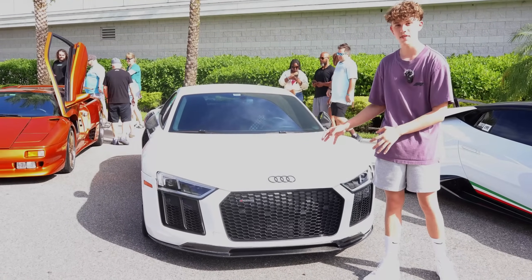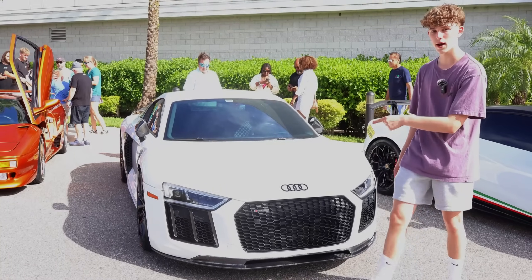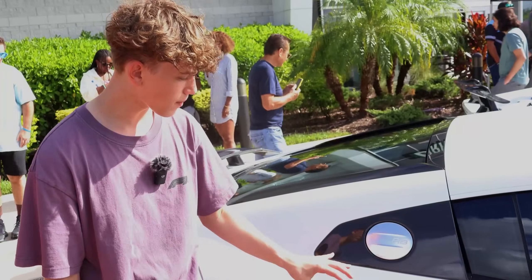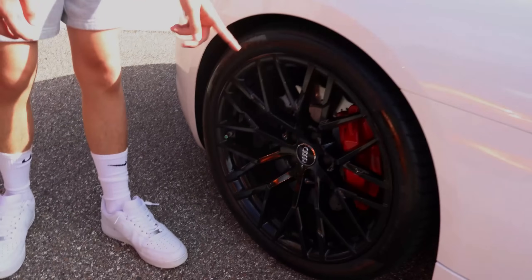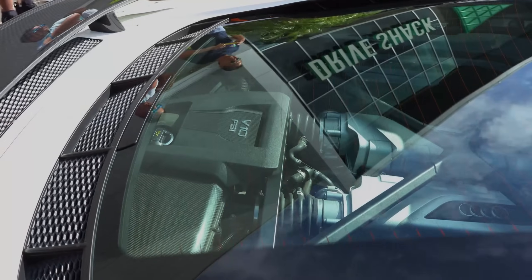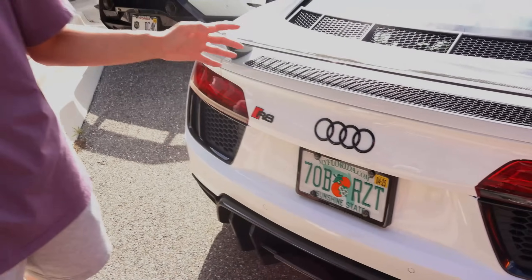We're at the car meet now and we have this Audi right here. This Audi is the first car we'll be recreating. It's in white — you can see the white paint. Let's check out the spec in more detail. We got carbon fiber details, black wheels with red calipers, a V10 engine, and a carbon spoiler. That's all we need to copy.